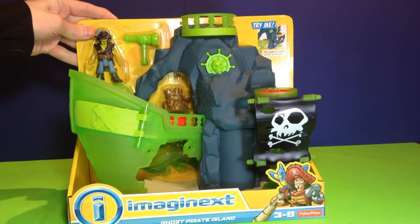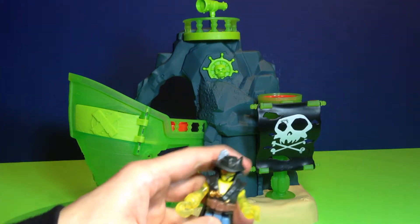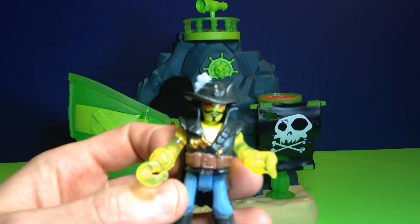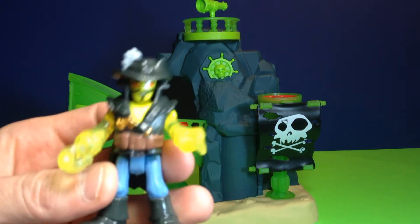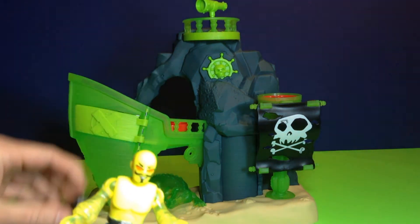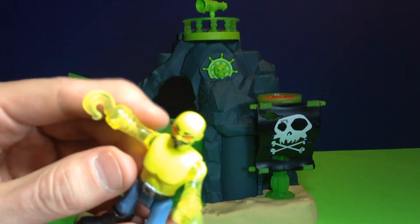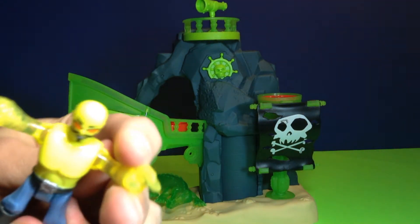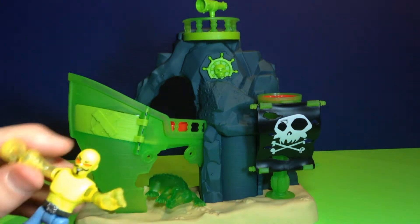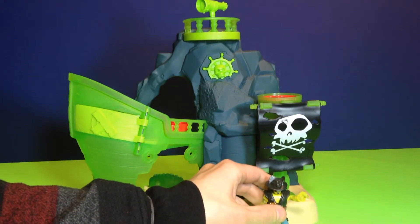We got it all opened up for you now. Let's take a closer look at our figure that comes with it — this is the ghost pirate. He's got his pirate hat on and a cape, and that stuff comes off. Underneath he's bald and has kind of clear arms, and one of them has a hook on it, which is pretty cool looking. Let's put his outfit back on and set him down for a second.